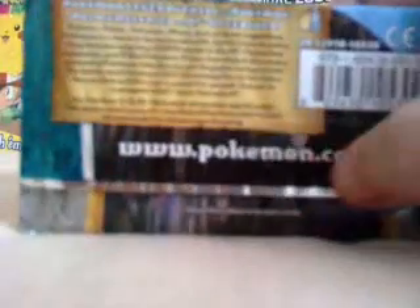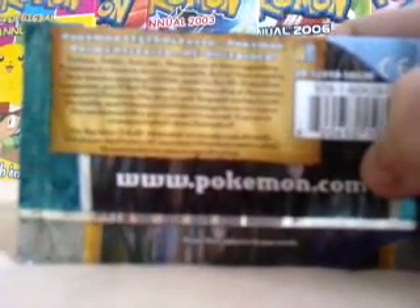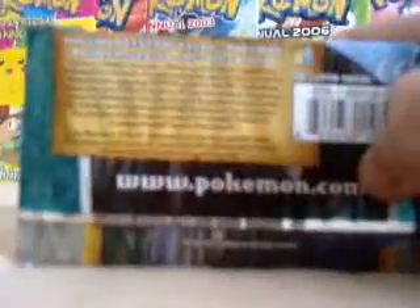Here's the packaging they came in — from a trusty card seller off eBay. On the back of the booster pack it mentions Pokemon Legends, Pokemon Prime, and H.S. Unleashed.